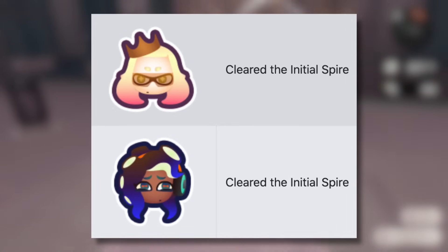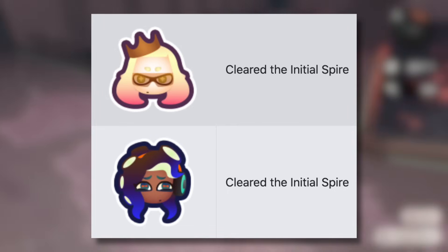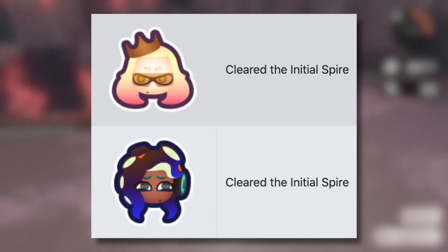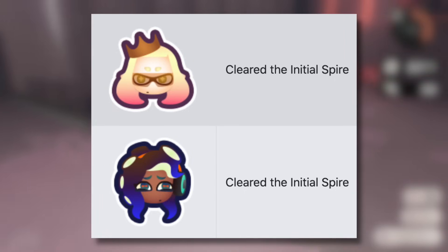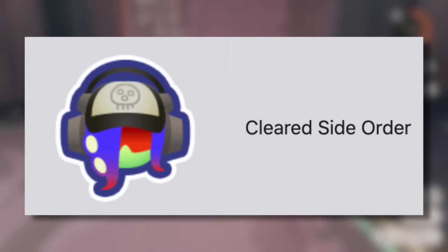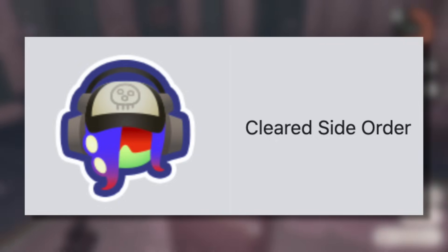First we have the Pearl and Marina badges, which you get for clearing the initial spire. The majority of players will probably already have this one — these are really easy to get. Next we have one for completing Side Order. Once you've completed the main story mode and defeated the final boss for the first time, you'll unlock this badge right away. It just requires you to complete Side Order for the first time, something most players are going to do anyway.